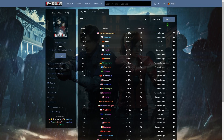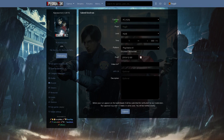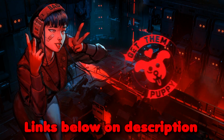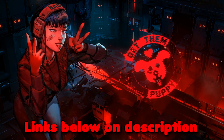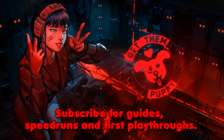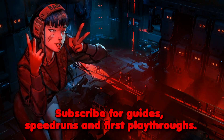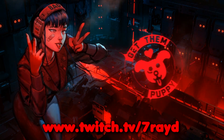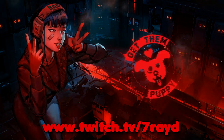Once you want to submit a run, click the 'Submit Run' button. Make sure you set up all the details correctly on the page, then all you have to do is wait for the run to get approved. Just make sure if you're running on PC that your FPS is displayed. Thanks so much for watching. Make sure to check the description for all the links from the video, and subscribe to my YouTube channel and follow me on Twitch at twitch.tv/7rayD for live content and speedruns.